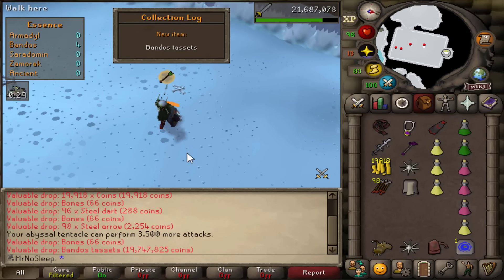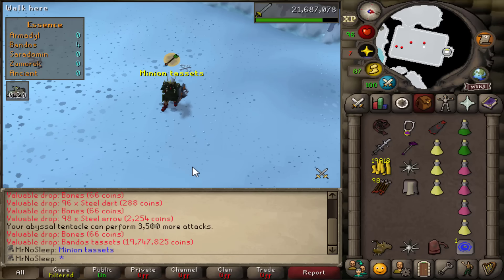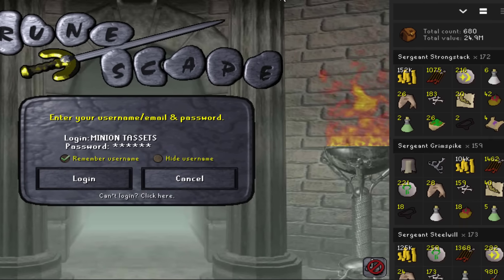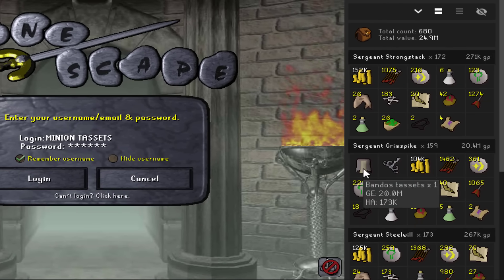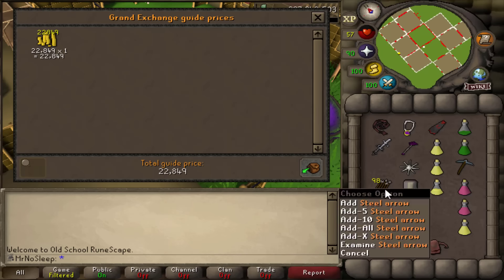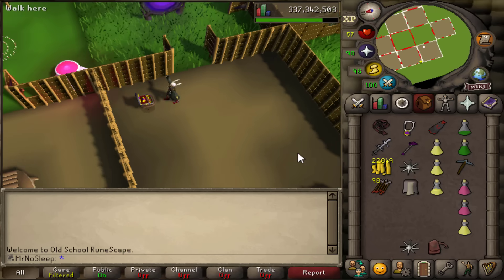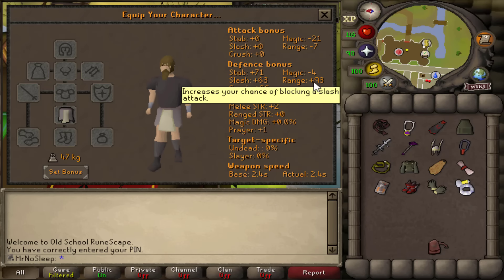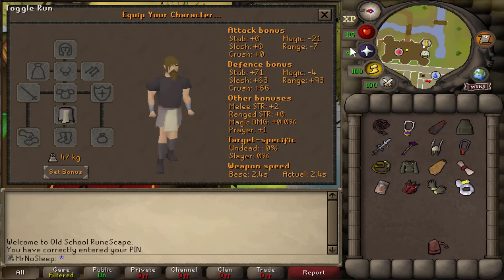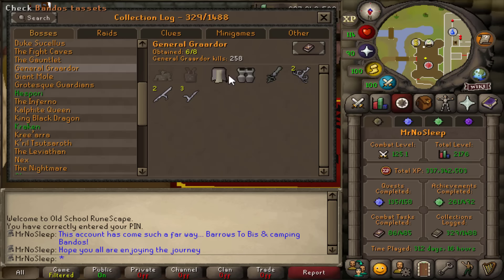I always record the boss kill but never think to record the minion kills — and Sergeant Grimspike came in with the Bandos tassets! We didn't get it from Bandos himself, we got it from one of his minions. One in 16,256 for that drop — absolutely incredible. The RuneLite loot tracker shows it took 159 Grimspike kills to receive those tassets. Also got a godsword shard from him as well. This is a huge upgrade — look at the difference: a huge plus-nine range defense bonus compared to the Berserker skirt. From barrows to best in slot, this account has come such a long way.